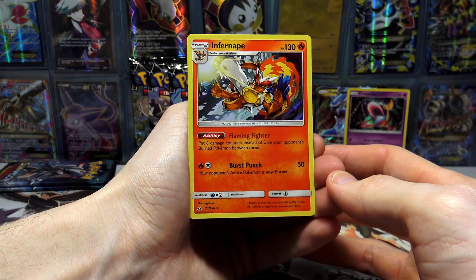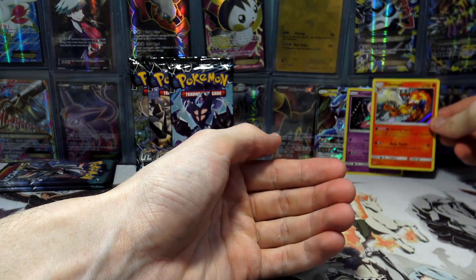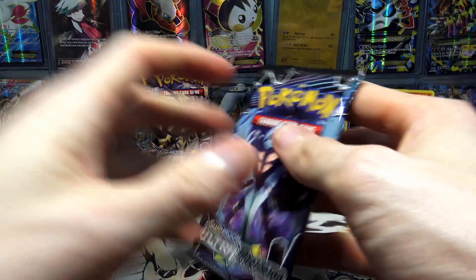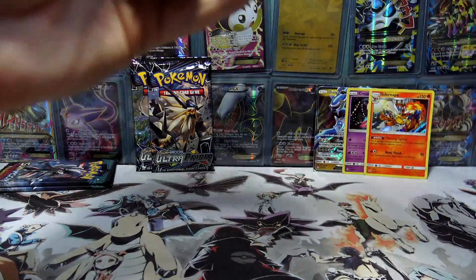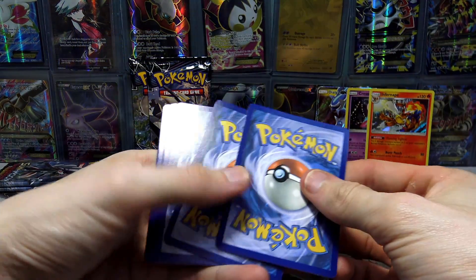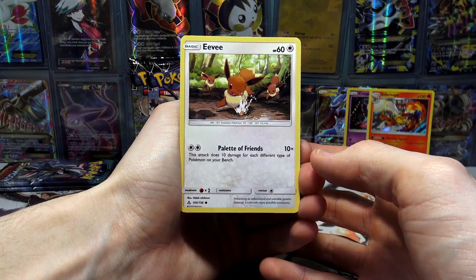Another Holo here — 130 HP with the ability Flaming Fighter and Burst Punch. I think this is another card they reprinted and made a Fighting-type in Forbidden Light. Forbidden Light was literally like a mirror set where you had lots of cards that were just kind of tweaked in some way, shape, or form — just repeats. But let's get into the next pack.